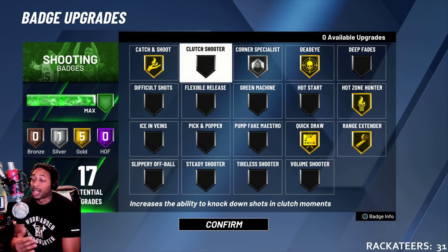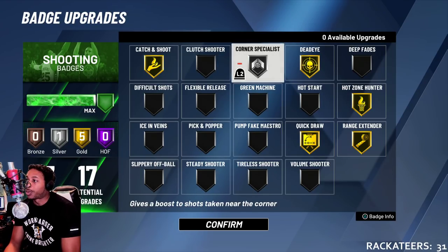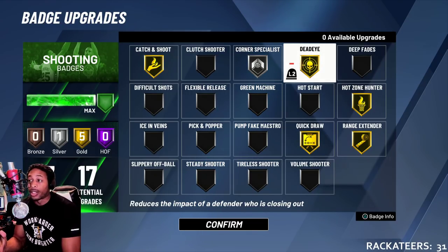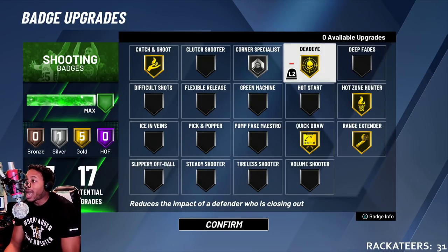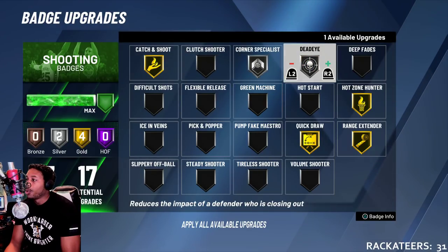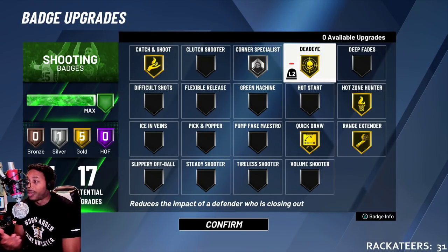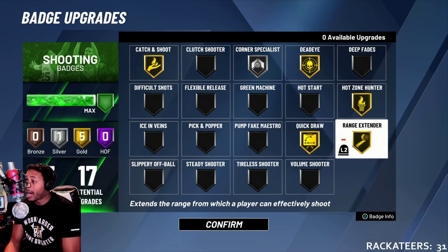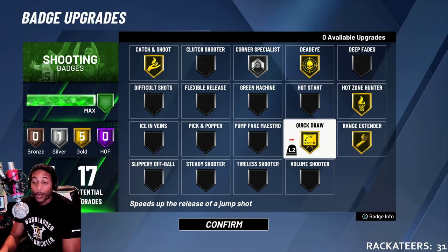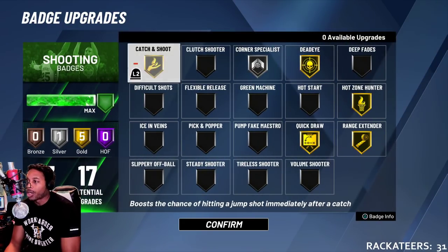These are the badges that we're rocking right now. I think this is the best badge setup, especially for this jump shot. Catch and shoot — every time you catch it, you go catch and shoot. Corner specialist on silver — we know why you want to have corner specialist on silver. It's a point of diminishing returns, especially if you have a high three-pointer after you have it on silver. Dead eye — I put it on. A lot of people don't care about dead eye, but I think it's important because of the nature of how I play the game. Hot zone hunter — I think it's an invaluable badge. Range extender — invaluable. It just extends your range, making it so no matter where you're shooting from, the jump shot feels the same regardless of distance. And we have quick draw on gold for this jump shot just because this jump shot is a little bit slower, so that's going to make it a little bit quicker.